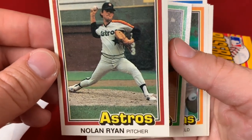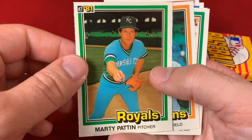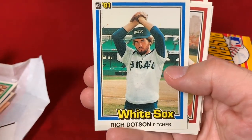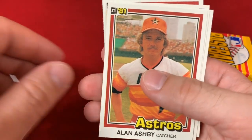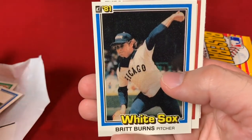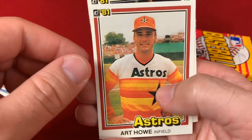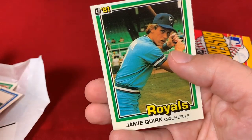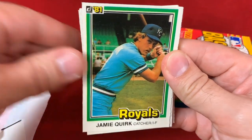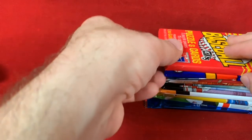These old school cards definitely have a little more in terms of centering issues and maybe some rough edges, but fun to pull them. Marty Pattin, Del Alston, Dan Driessen, Rich Dotson, Alan Ashby, Victor Cruz, Jay Johnstone, Britt Burns, Jamie Quirk. So there's our look at '81 Donruss — fun blast from the past. Hit two Hall of Famers, so that was pretty cool.